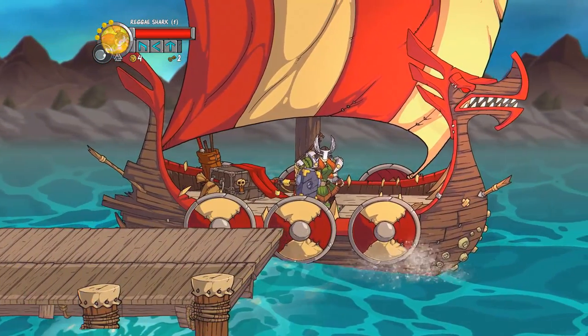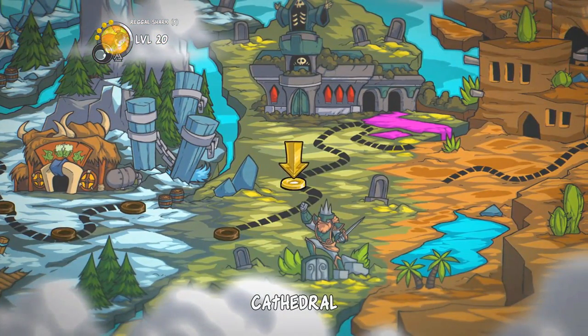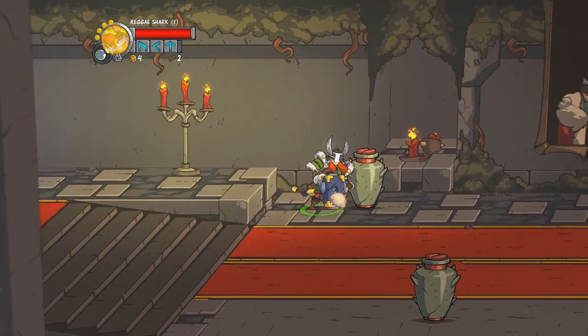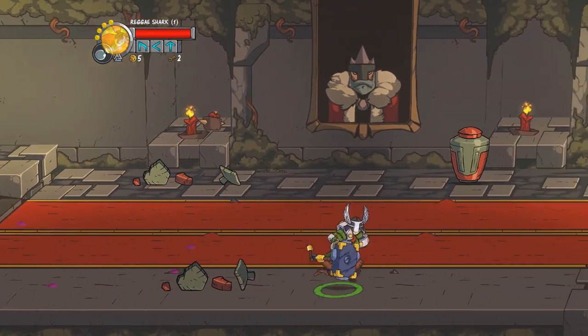I beat the level I got stuck on in the previous episode — wasn't too bad, actually. I think what happens is if you take any of the side doors, you're kind of agreeing to hard mode, whereas if you just follow the straight path, it seems to be pretty straightforward. We'll see how it goes. Maybe we'll come back after we beat the main paths and then start worrying about the side paths.